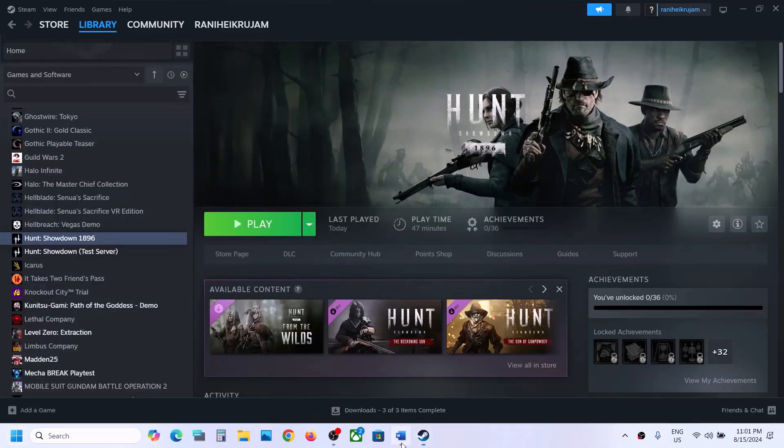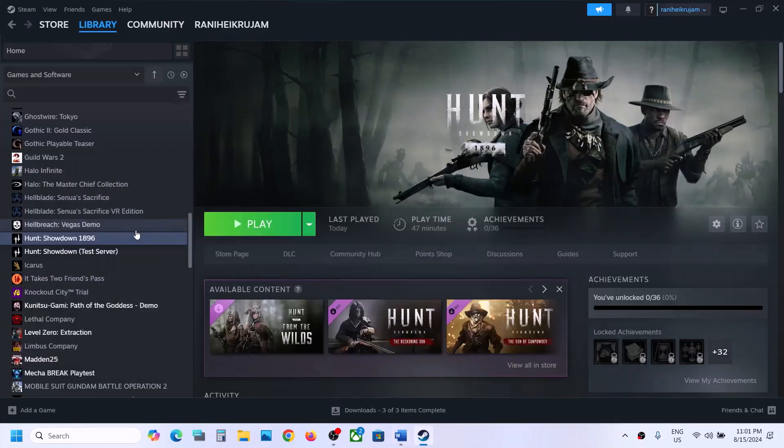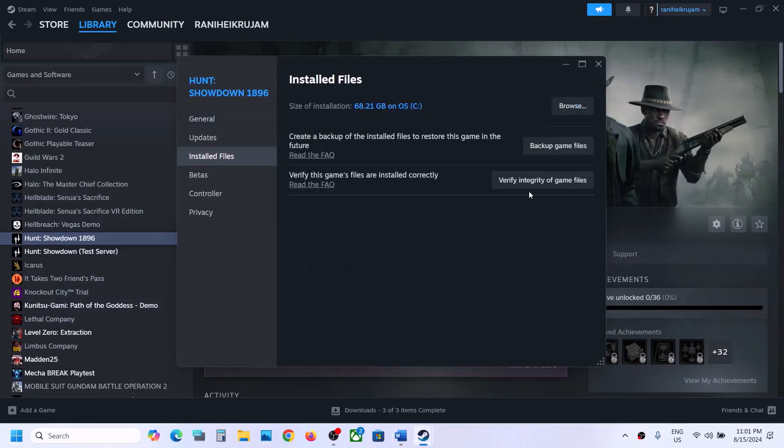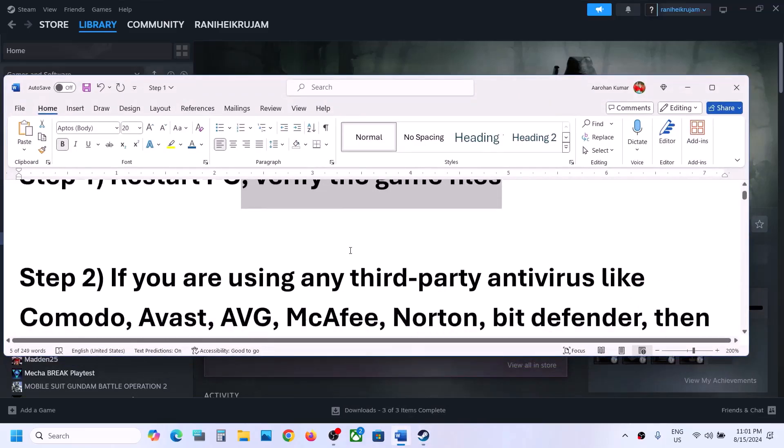The next step is to verify the game files. Make a right click on the game, select Properties, go to the Install Files tab, and then click on Verify Integrity of Game Files. Once the verification is 100% complete, launch the game and then check.